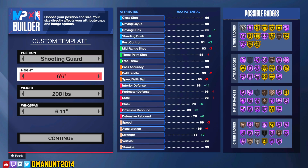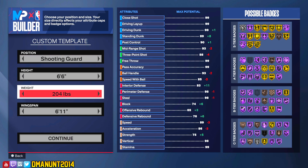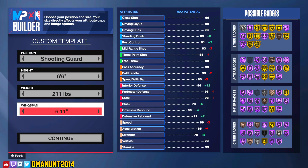On NBA 2K24, a lot of builds got nerfed from NBA 2K23. If you're 6'7 and up, they took away a lot of options. If you still want to be a 6'4 and under point guard, you can still get really versatile on 2K24 — they pretty much left that the same. When it comes to balance, 6'5 and 6'6 are definitely the builds to have. I'm going to go 6'6 in this video.